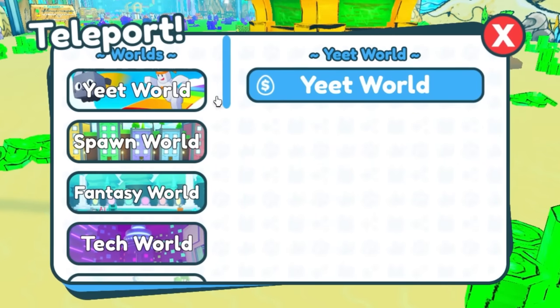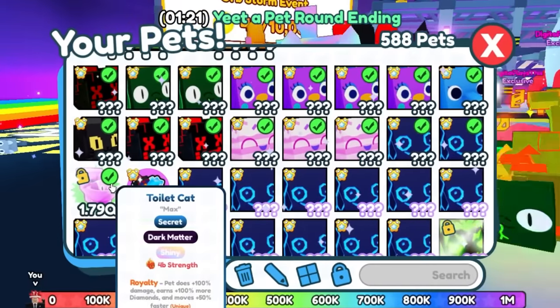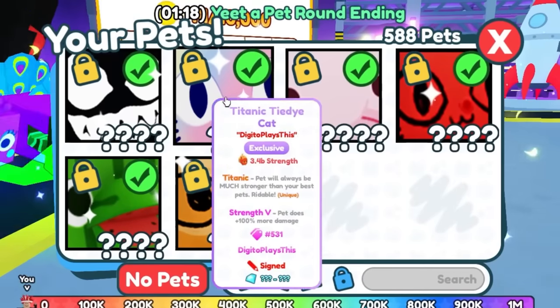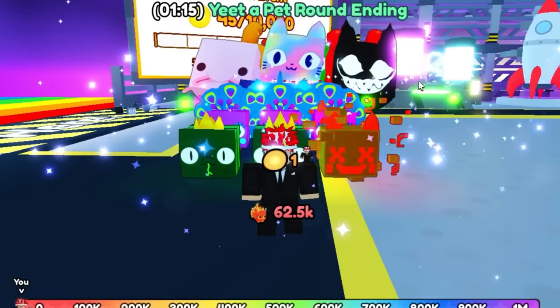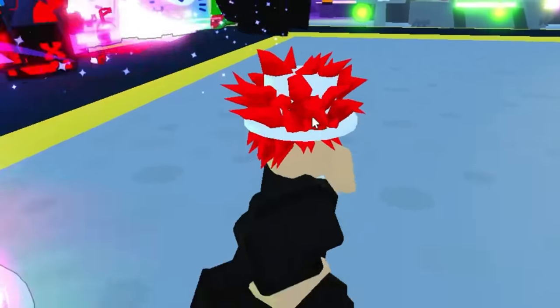Now let's try the yeet world. So we're here in the yeet world. As you can see, our pet does four billion strength, which is pretty insane. Our titanics do a little bit less than that, but look at our base power - it's 69.2 billion. That's absolutely insane.